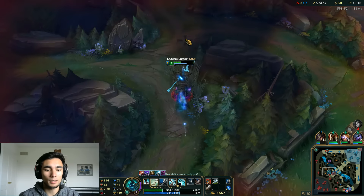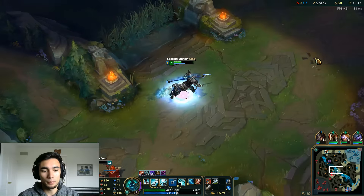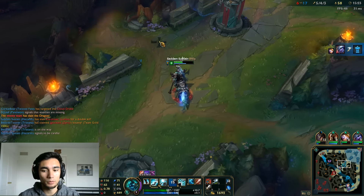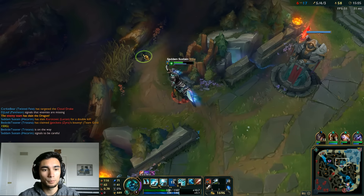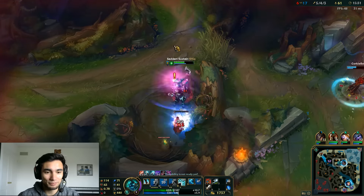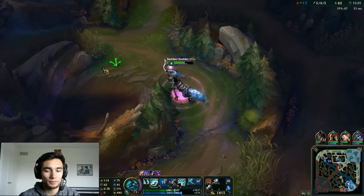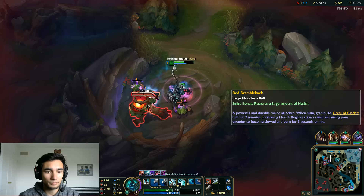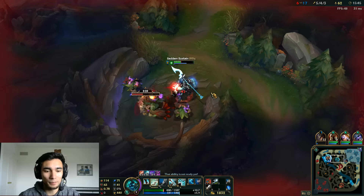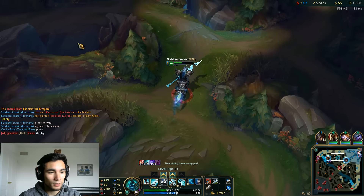Let's stop doing stupid things today. Xin's going to be coming down — I'm just going to pony boy out of here and tell him to get back. Okay we can go here. Red buff is a lot easier to take when you already have red buff — just noticed that. Clear out these camps and then we'll head back.